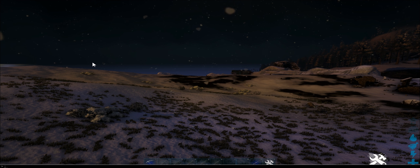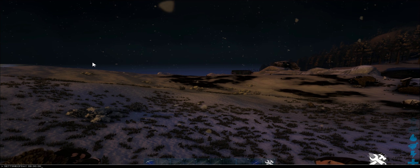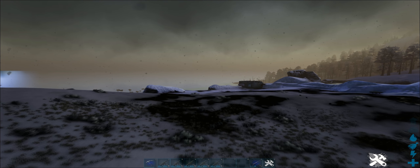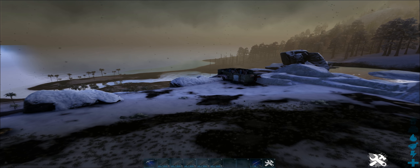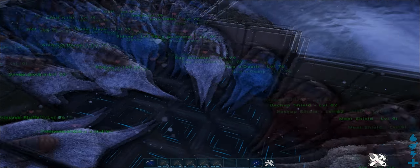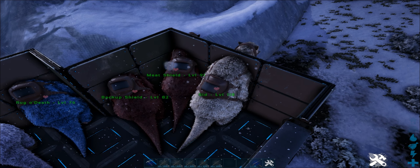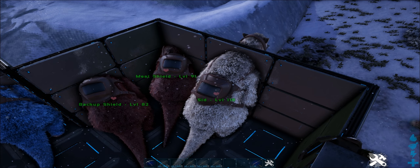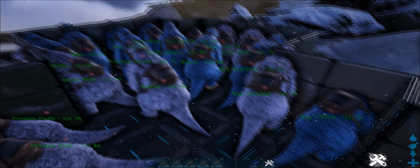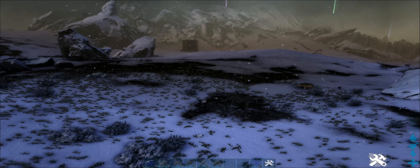It's getting a bit dark so I'm going to change the time of day. There we go — and we've got a storm rolling in as well, nice. Over here I've got a little pen where I'm keeping all the dinosaurs I want to use for boss raiding. The first boss I'm going to fight is Broodmother Lysrix, and I've got myself an army of 20 Megatherium, ranging in levels from 76 all the way up to 118 — Sid there is my main man, he's going to be dealing all the damage I reckon. Meat Shield and Backup Shield are there just to take the hits. I'm probably over-prepared for Broodmother Lysrix, but I'd rather be safe than sorry.